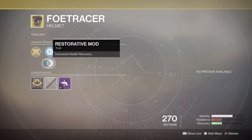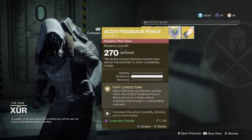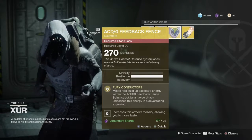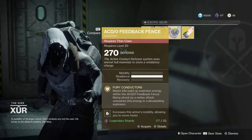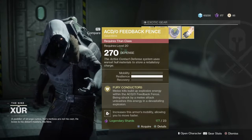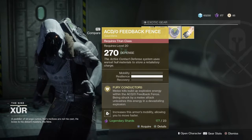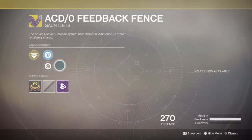The AC/DC Feedback Fence — these are pretty cool looking Titan exotics. The perk is that melee kills build up an explosive energy. When the AC/DC Feedback Fence is struck by a melee attack, it unleashes this energy in a devastating explosion. So say you get two melee kills in PvP and then someone melees you — it'll do damage to them, which is actually pretty mad. It increases armor mobility allowing you to move faster, and you can have three resiliency or two resiliency and one recovery.